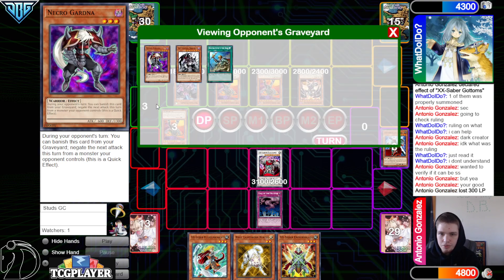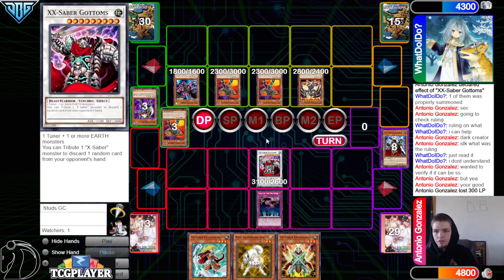Red MD and the Wyvern — Red MD beats over the Faultroll, then pass turn. That's why I was saying they're actually kind of fine — they don't need to out Gottoms because their hand isn't there, so there's nothing to rip.